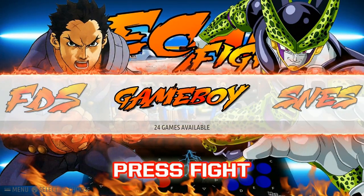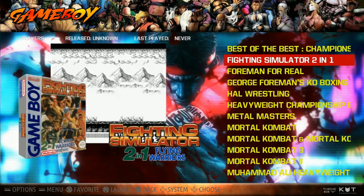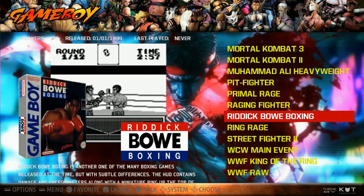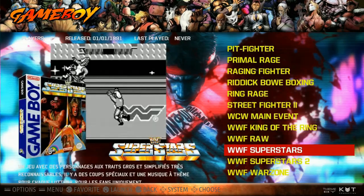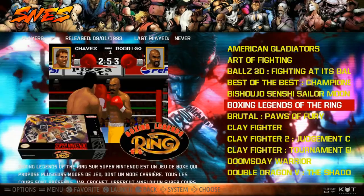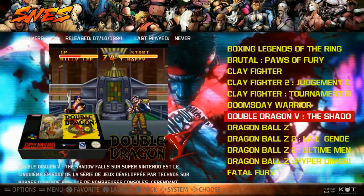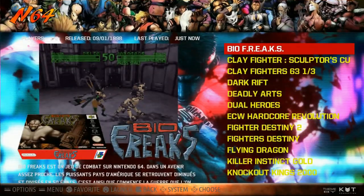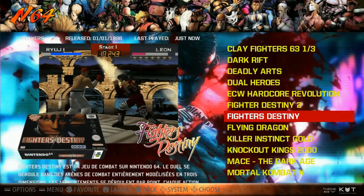Game Boy: 24 games — boxing, wrestling, Mortal Kombat, all the classics, Primal Rage. Between this image, you're going to see a lot of Mortal Kombat and a lot of Street Fighters. Super NES: all your fighting games. Nintendo 64: 30 games. As I mentioned before, Killer Instinct Gold actually does run.